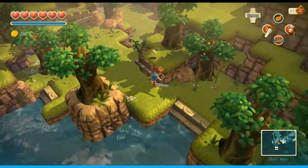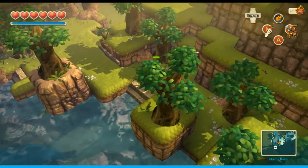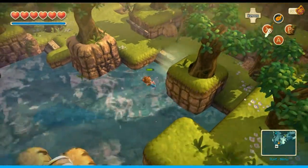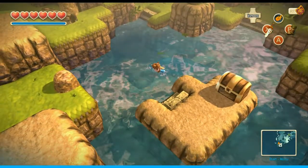Gotta go to the fairy fountain. Let's drop a bomb right here. Just drop as many bombs as we can. I'm wasting bombs now. Oh look, there's a treasure chest. Okay cool. It was really worth coming back here.